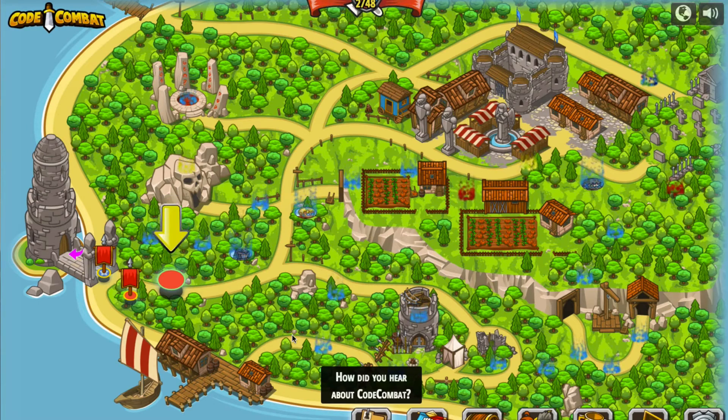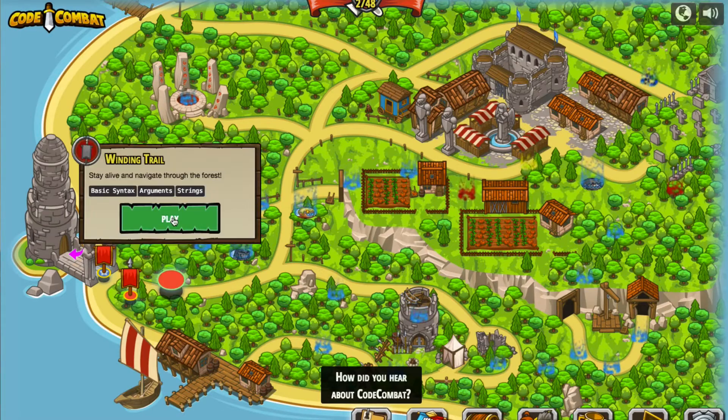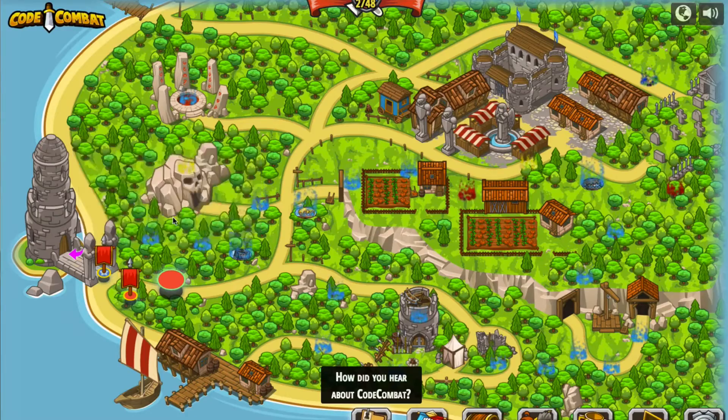Just like before, it's going to show you a map of everything that exists here in this world, and it's going to give you an arrow to kind of recommend where it is that you need to start. So let's go ahead and accept their advice and begin. We're going to make use of basic syntax, arguments, and strings. So if you've followed my previous videos on Code Combat, this is going to be a review. Let's go ahead and play.